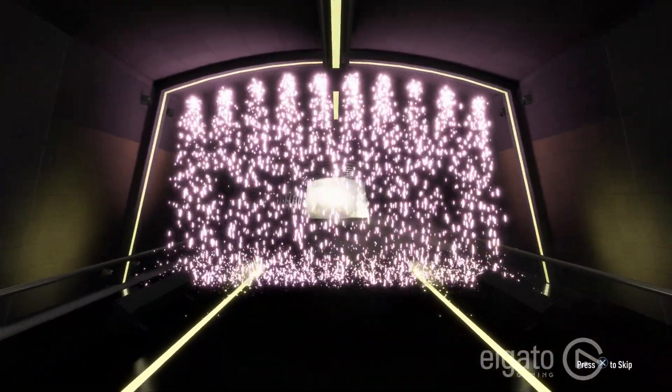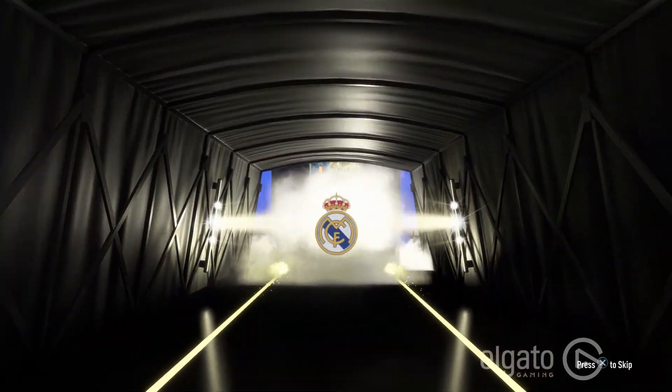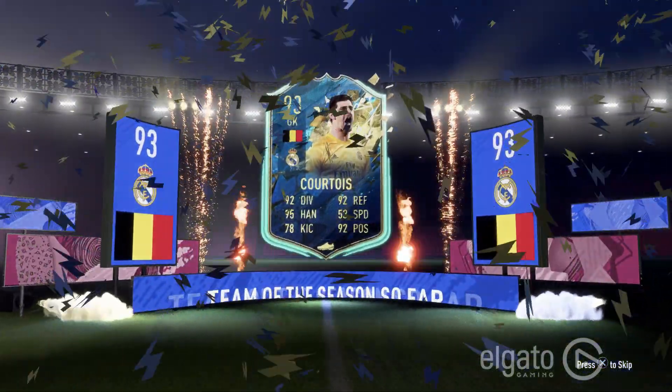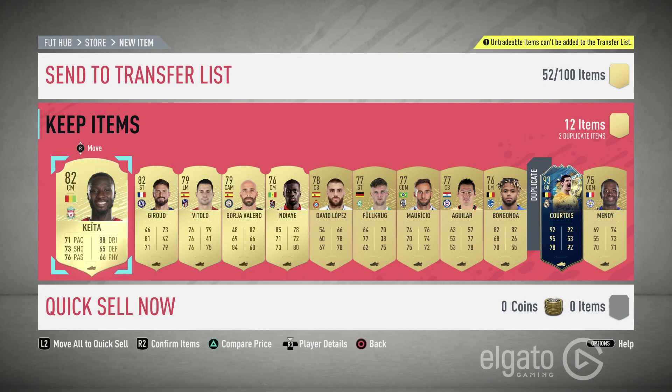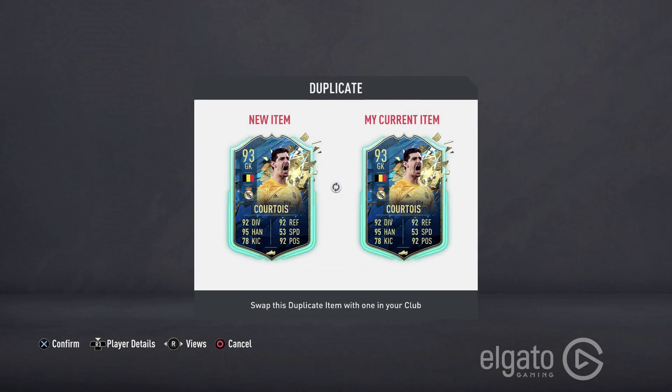It's at least a gold. It's a Team of the Season! Belgian goalkeeper, Real Madrid — Thibaut Courtois, 93-rated! We already have him, but he's tradable, so it's perfect for us since we have the opportunity to make some coins off of him right now. Very nice pickup!